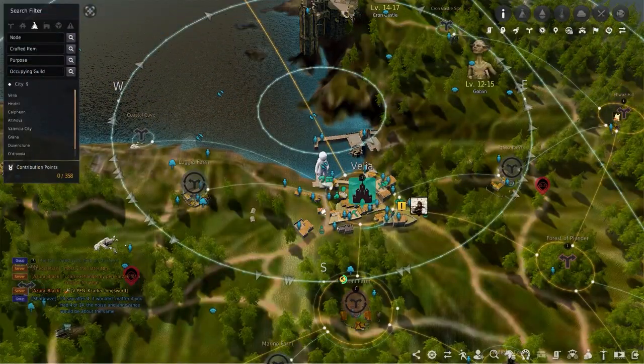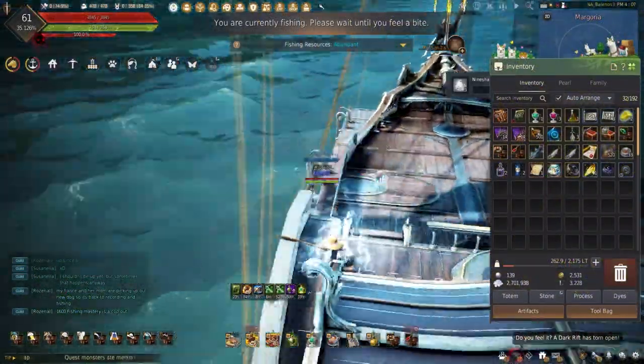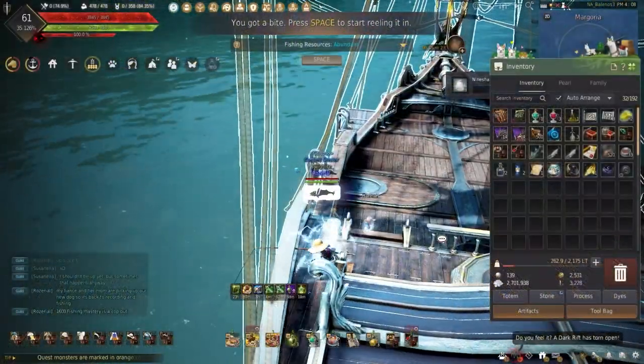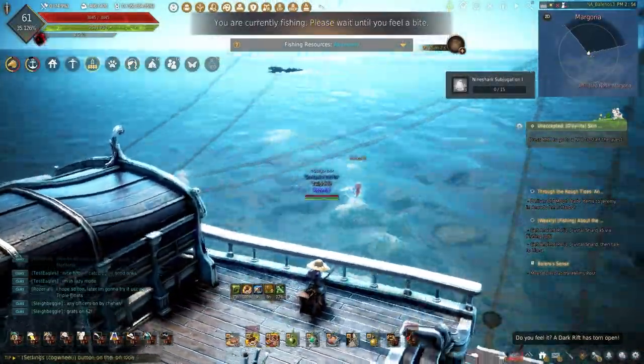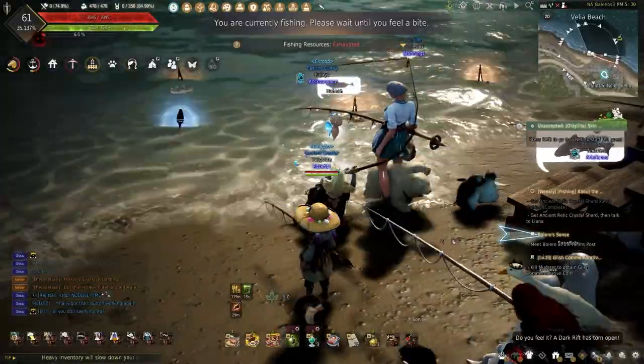Today I'm out here in Velia to start showing you how I fish in the Great Ocean and just how much we can make. But why should you choose Magoria instead of Velia Beach or the Tooth Fairy Cabin? Magoria has to be one of the best places to fish in Black Desert — being out here sports the shortest bite time, allowing you to quickly keep catching fish compared to those fishing in exhausted or barely-any areas.